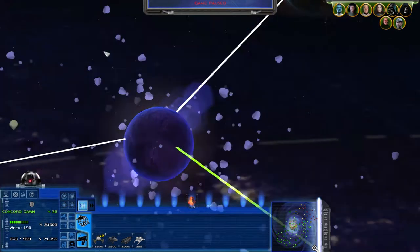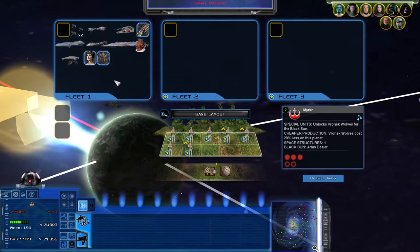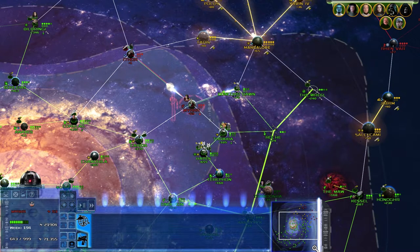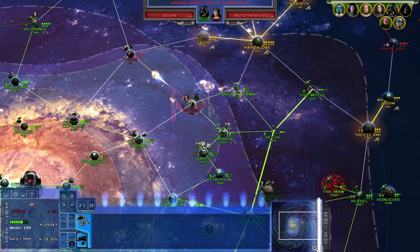We've learned going in with the Gladiator is a bad idea, so we're going to go in with the Arquitens. This time they don't have that extra space station, except they do have a ton of fighters. And Mon Mothma is in space. So Vader, it's your turn. As the Emperor wills - Thrawn was unable to get the job done. Tactical battle imminent.